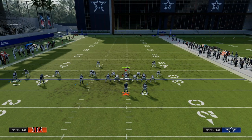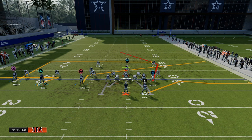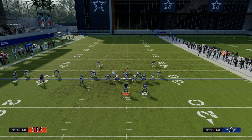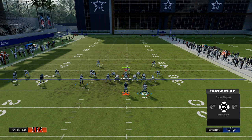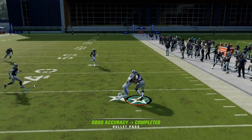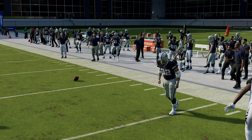What I like to do with this play is put the outside trips receiver on a smart routed in. I'll put the middle trips receiver on a flat or a whip - you can use whip routes if you want. And then we're going to put a slant route right here. Now with this running back you kind of have a choice. This little quick table route is good against the quick blitz - there's a simple table route wide open against the blitz if they send five.